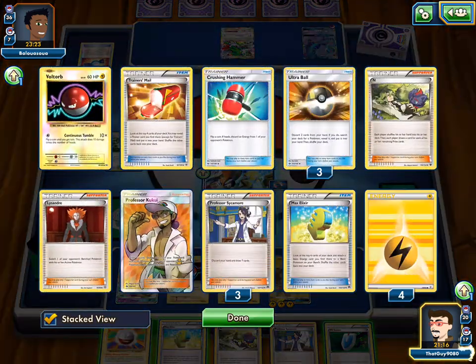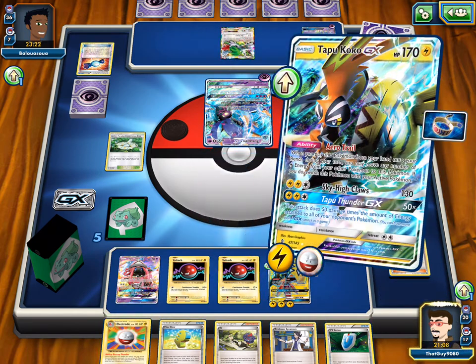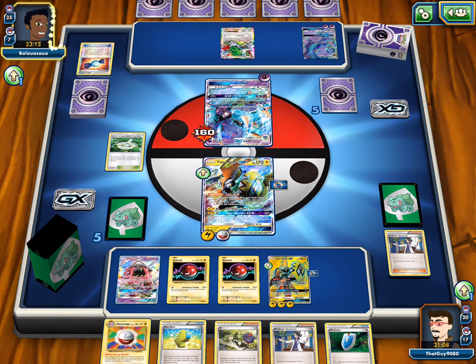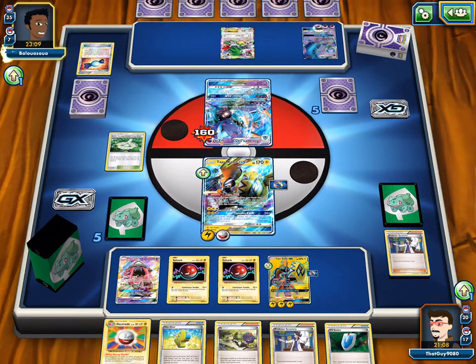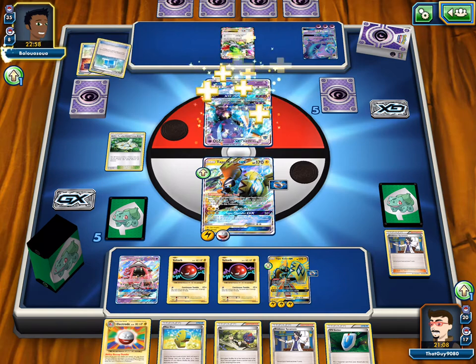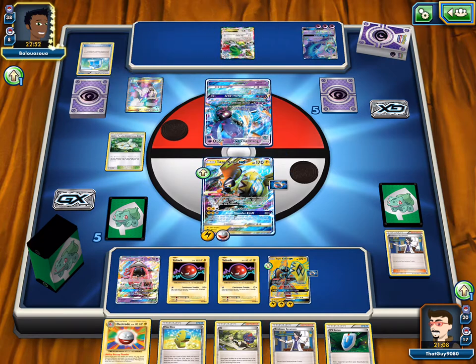What do we have in our discard? The Seeker, Kukui and Lysandre. Sky High Claws — 160. So we have a guaranteed knockout. This thing... I doubt he's going to attach any more energies to it. Well, what he could do — he could Psychic Transfer it back to the Lunala, attach, then Psychic Transfer up to the Toxapex and Super Intense Poison. I think he's just going to Max Potion and then Psychic Transfer all of it back.